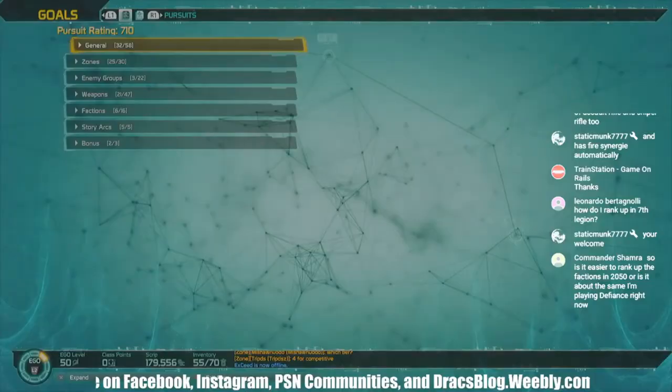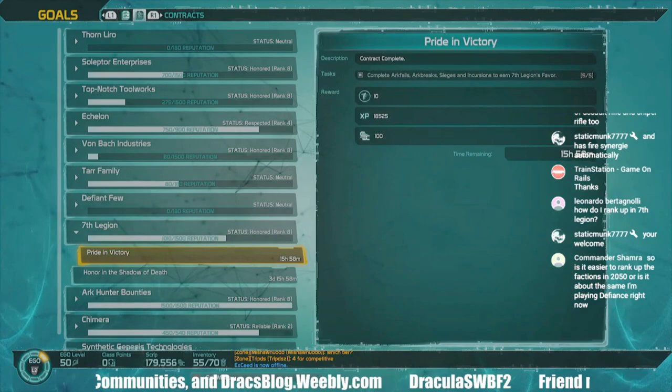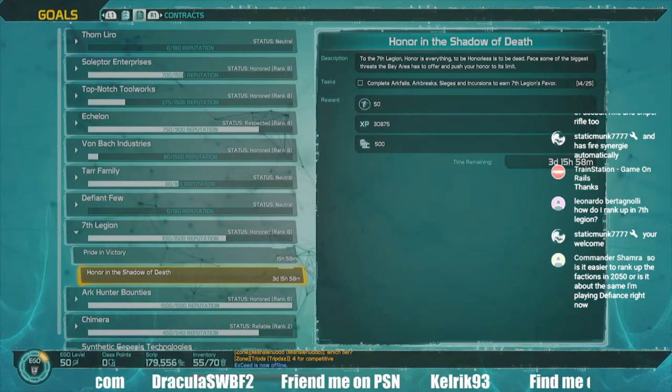You rank up in 7th Legion by doing the contracts — Pride and Victory. Do arc falls, do arc breaks, sieges, and incursions. I don't think there are any incursions here though.